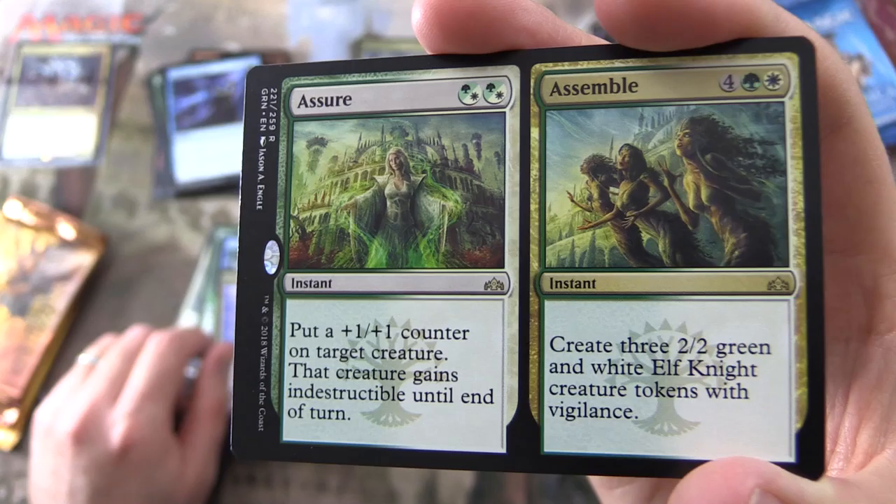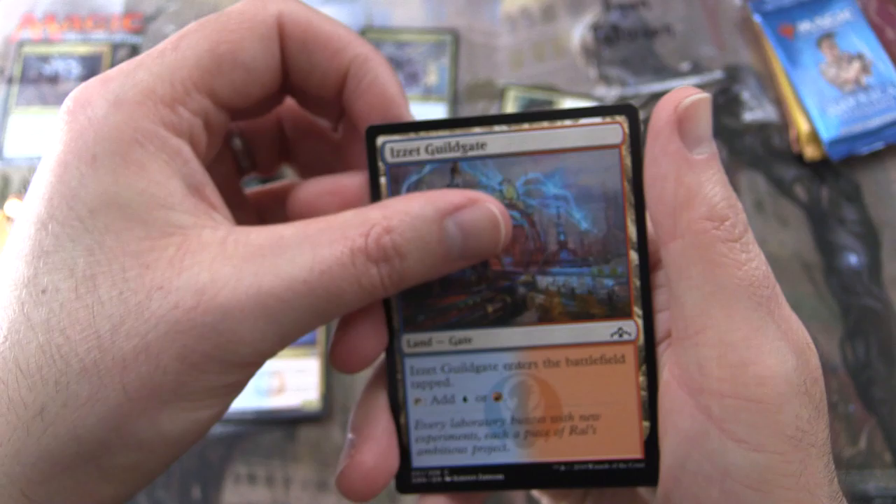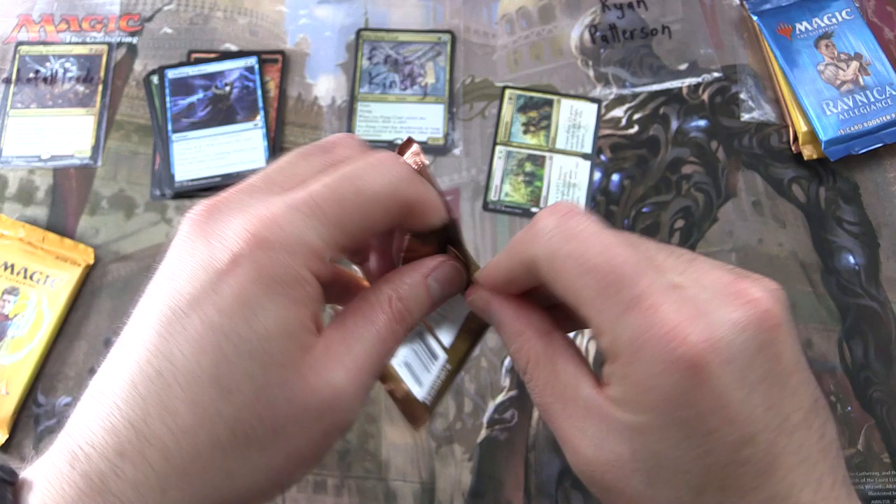Assure is an instant for two — put a +1/+1 counter on target creature, that creature gains indestructible until end of turn. Assemble is an instant for six — create three 2/2 green and white elf knight creature tokens with Vigilance. And an Izzet Guildgate and a Bird Illusion token.